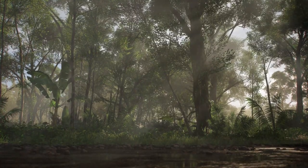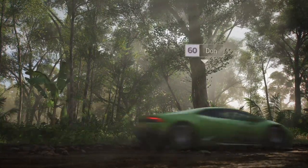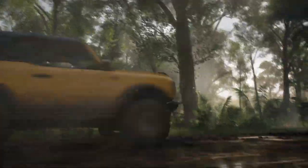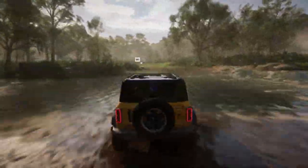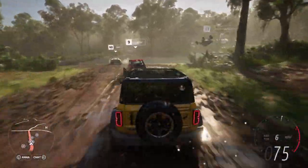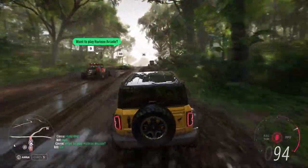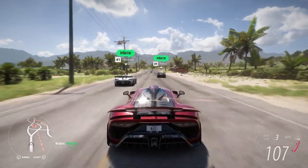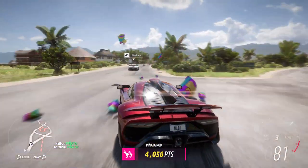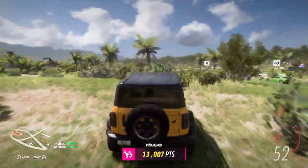We'll now head deep into the rainforest and rejoin Bill and the rest of our players. Here we see our new volumetric lighting system filling the scene with god rays as the sunlight dapples through the dense rainforest. A Horizon arcade minigame is about to start. Forza Link knows that Bill loves minigames, so it intelligently prompts Sierra to invite Bill. Bill accepts, and they're seamlessly linked together with their GPS route set. This minigame is called Piñata Pop, signalled by the Horizon cargo plane dropping a payload of piñatas.